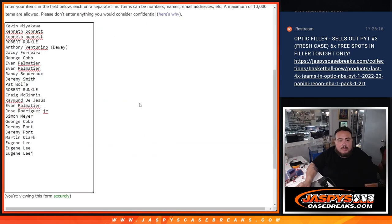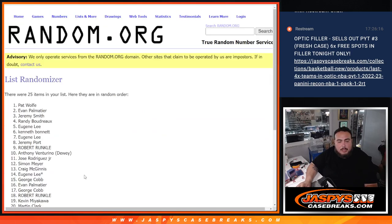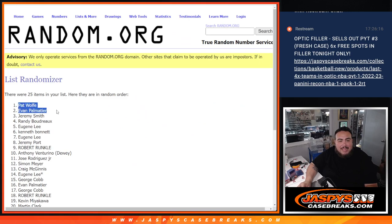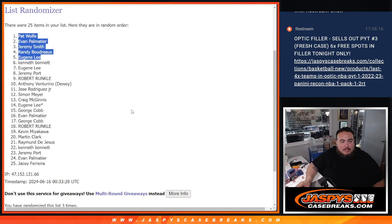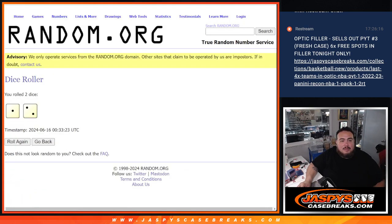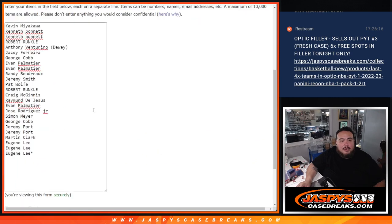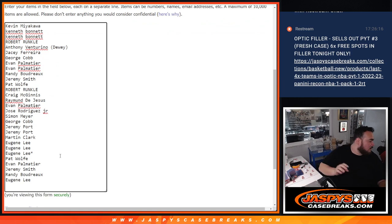Rolling 3 times. 1, 2, 3. After 3 times, the top 5 get free extra spots: Pat, Evan, Jeremy, Randy, and Eugene — positions 1 through 5.